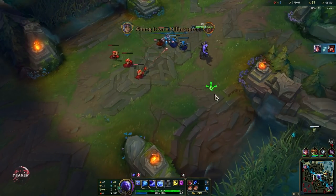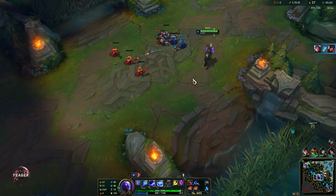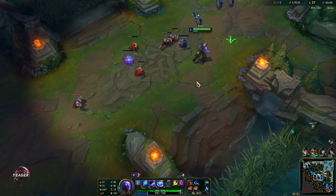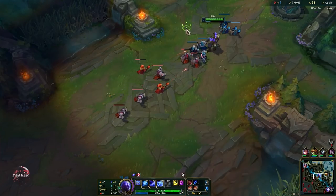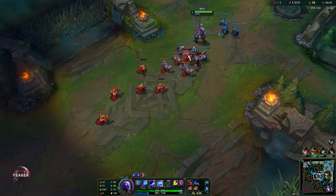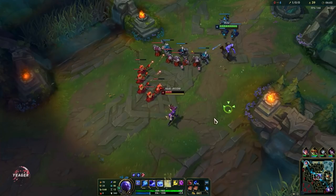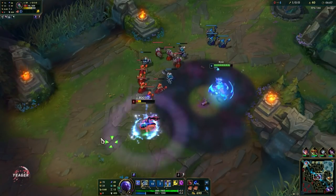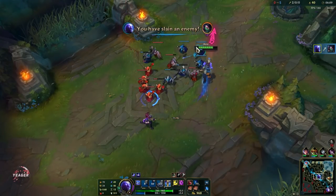Also when you poke your opponent, you don't have to directly aim at them. If they are nearby minions you can E the minions so they get the flux, and then you just Q the minions and it will spread and work as poke. That is the way you can win the laning phase.